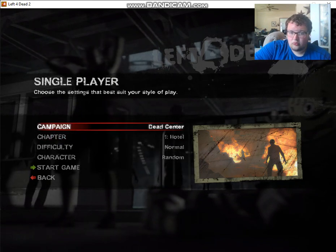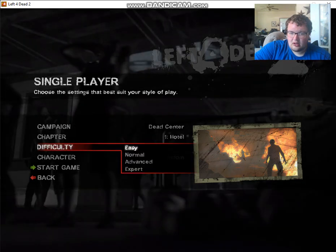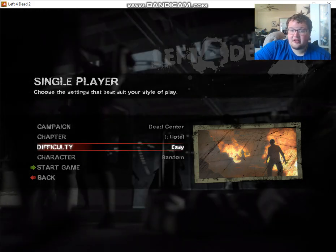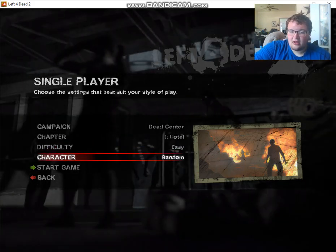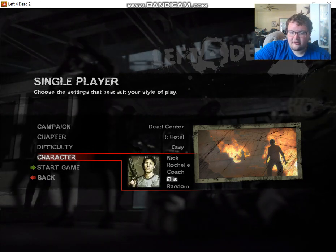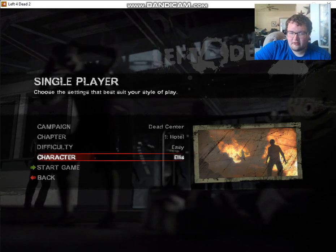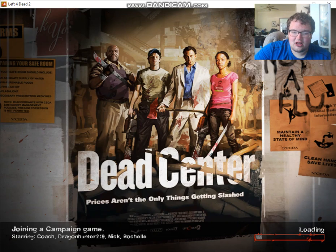Alright, so the first level is Dead Center. It's been a while since I played Left 4 Dead 2, to be honest. There is Nick, Rochelle, Coach, and Ellis. I'm gonna go with Ellis because he's pretty much my favorite character in the game.